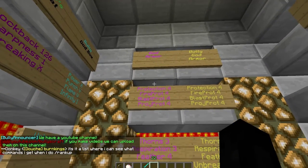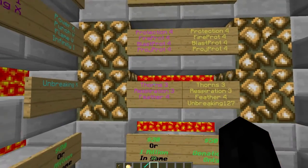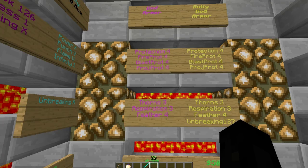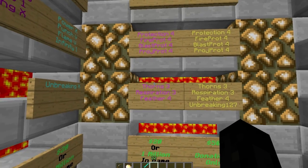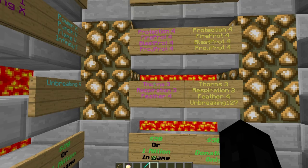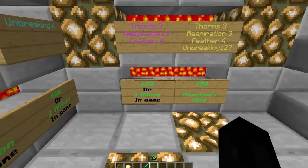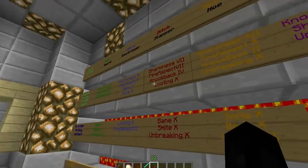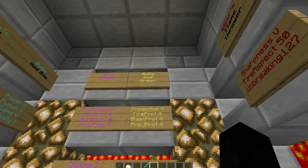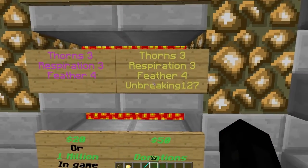This is God Armor — max legit enchants: Protection 4, Fire Protection 4, Blast Protection 4, Thorns 3, Respiration 3, Feather Falling 4. You can get this with the donator package — Bully VIP and up.